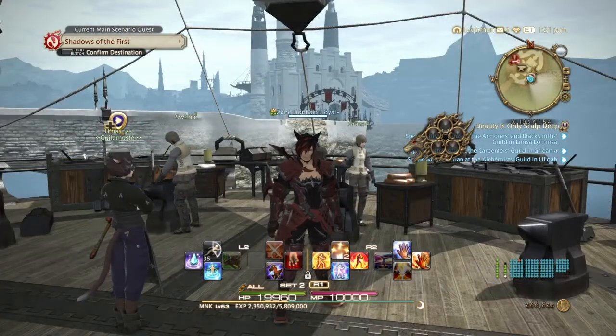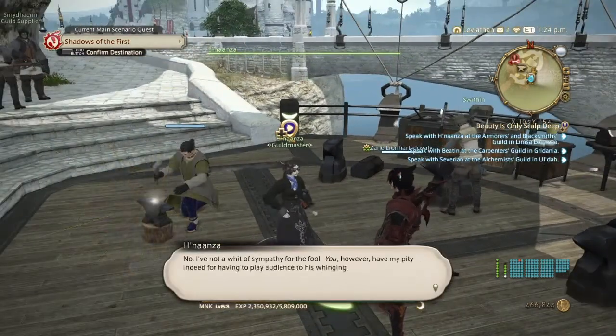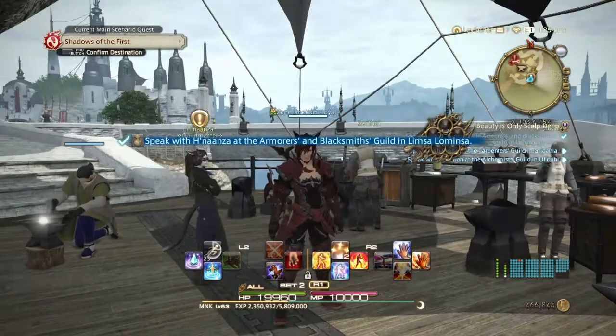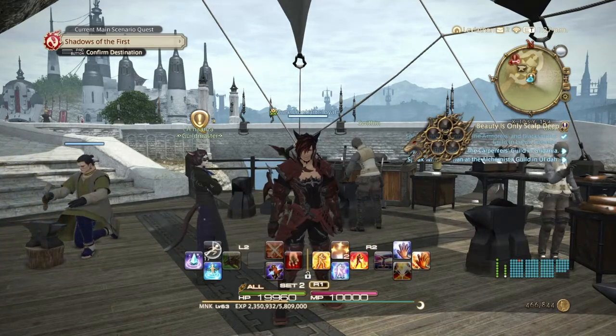Here we are at the Armorer and Blacksmith NPCs — this is basically south of where we were. Talk to the Guildmaster. Now we need to zip over to Gridania and talk to the Carpenter's Guild there.